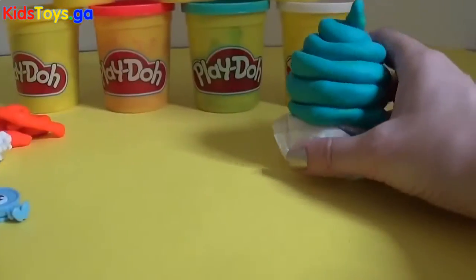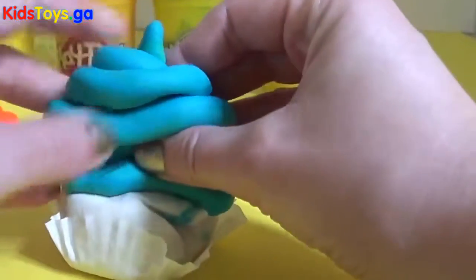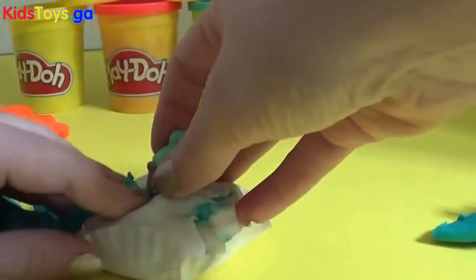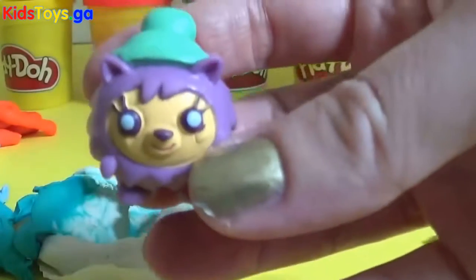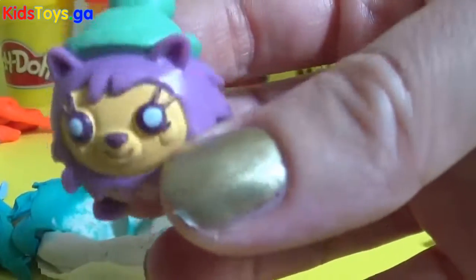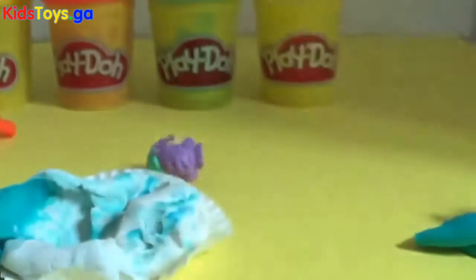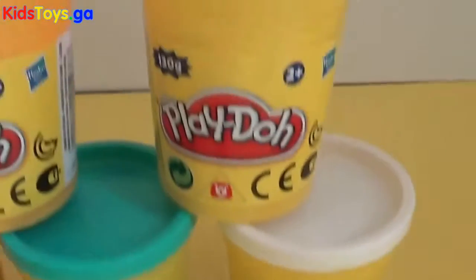And finally, we have the blue cupcake. Let's take a look what's inside the blue cupcake. Oh, look who it is! It's Snuggie — one of the Moshlings from Series 11. Yay! Join us next time everybody for more adventures with Play-Doh and the Moshlings.